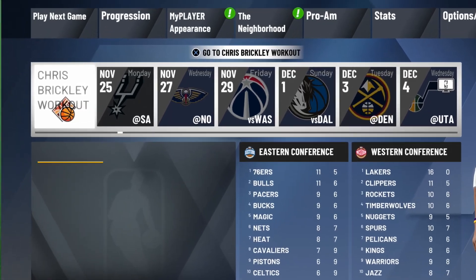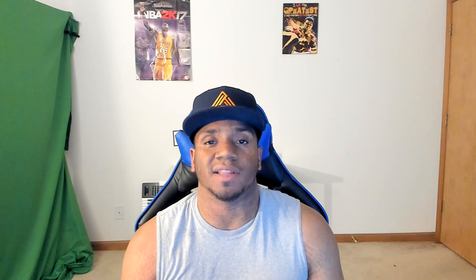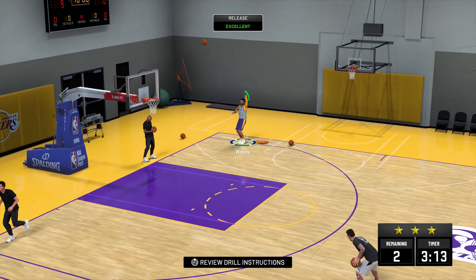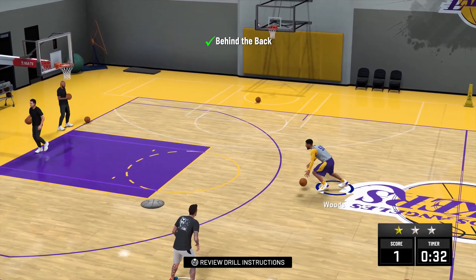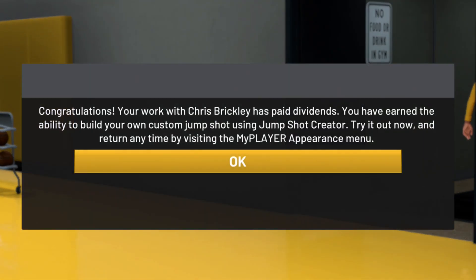Chris Brickly workout will pop up for me November 25th — some people unlocked it in December. I played 12-minute quarters all my games, did all my drills in practice, so make sure you make that happen. Then you do a couple shooting drills, you'll do some dribbling drills, you'll get through that, done and done. And the next thing you know, jump shot creator's there.